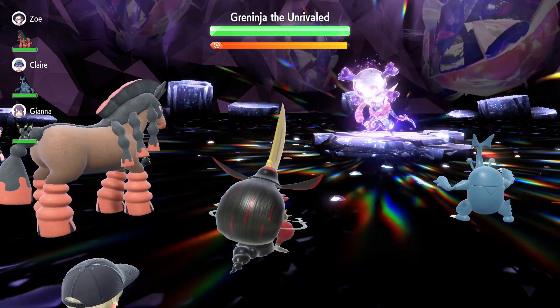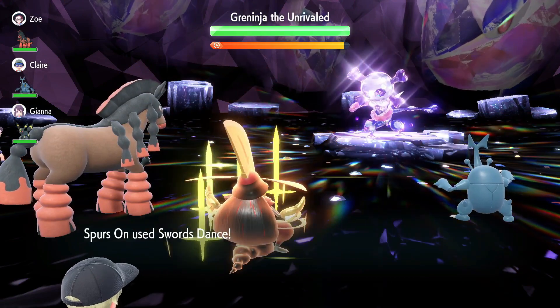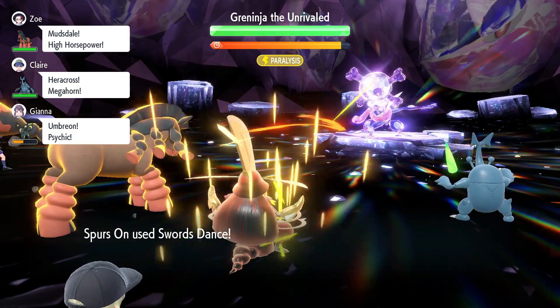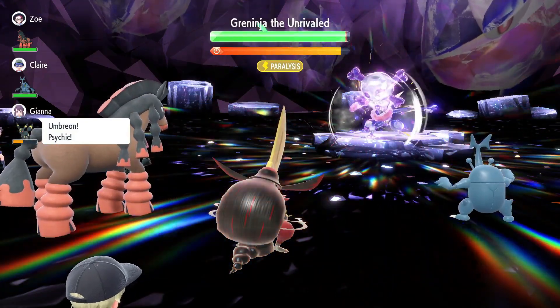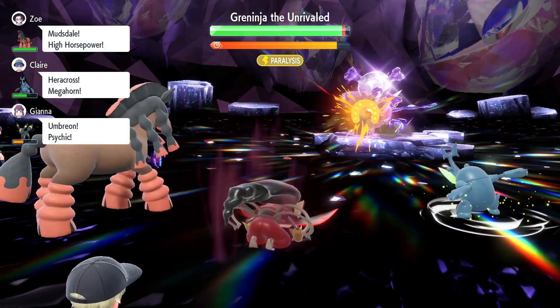I figured, why not King Gambit? This particular King Gambit is max Attack, max Speed EVs, just to be able to take those Hydro Pumps better. The first thing you want to do is make sure you have two Swords Dances up.